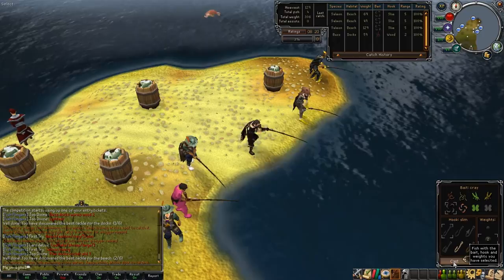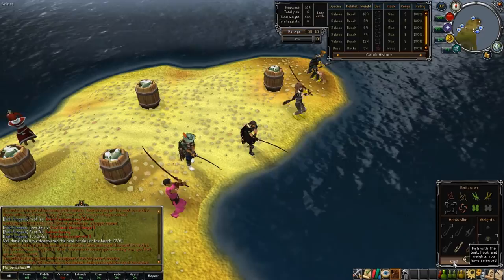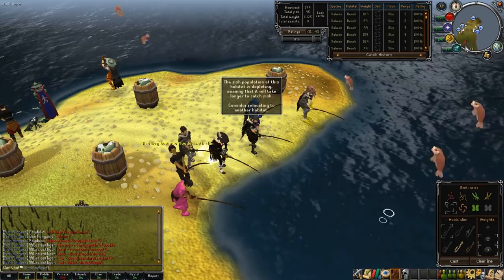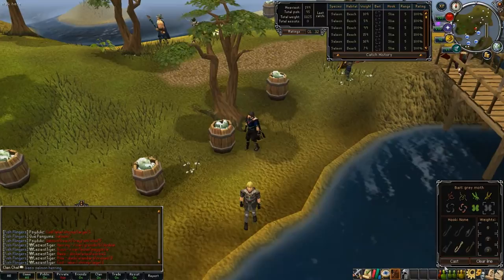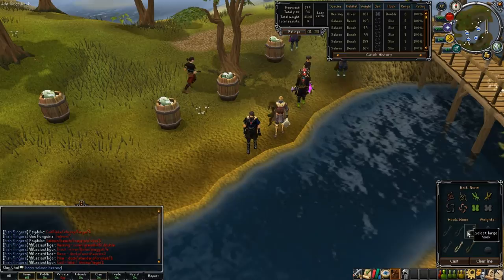Eventually they will call the heaviest fish in the clan chat — this is the one you want the most of. When this fish is called, go to that location, set your bait, hook, and weight, and continue fishing there until either about a minute and a half to two minutes is left or until the location's depletion level reaches one. Once this happens, use the remaining time to go around and gather the combinations you haven't gotten yet, and once you have all six combinations, return to the heavy fish and continue fishing it for the remainder of the competition. Using this method, you'll maximize the amount of fish you catch during the 10-minute competition as well as the weight of your catch.